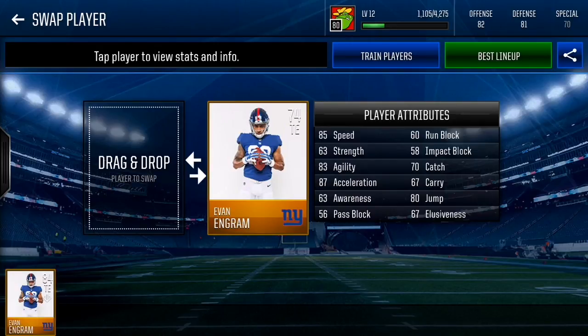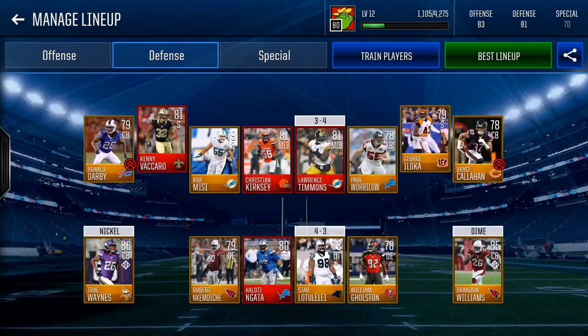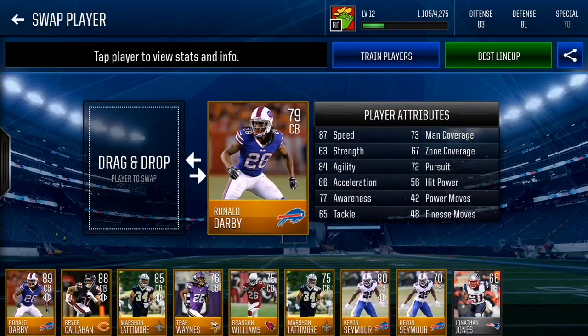There's pretty much only one tight end worth mentioning and that is Eman Ingram — 74 overall with 85 speed as a base card. Max him out to an 84 overall and he gets 94 speed, 91 agility, 95 acceleration, 88 jump, and 80 catch. That is your best option at tight end.